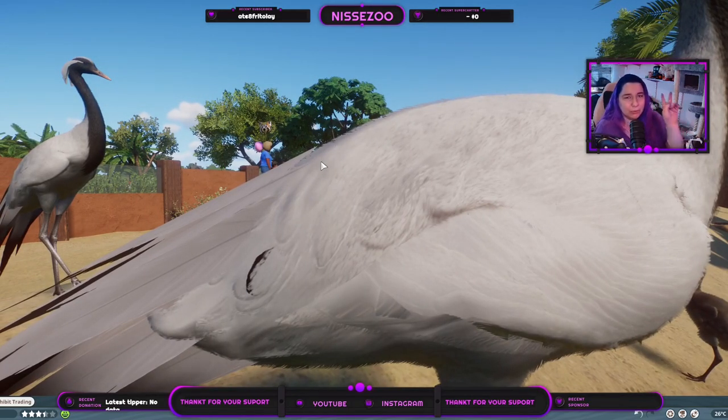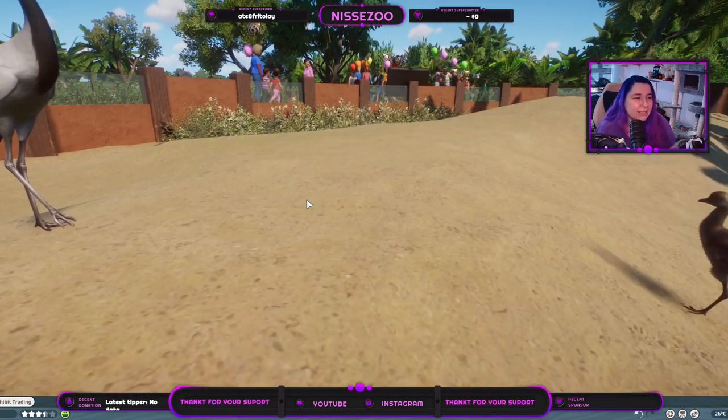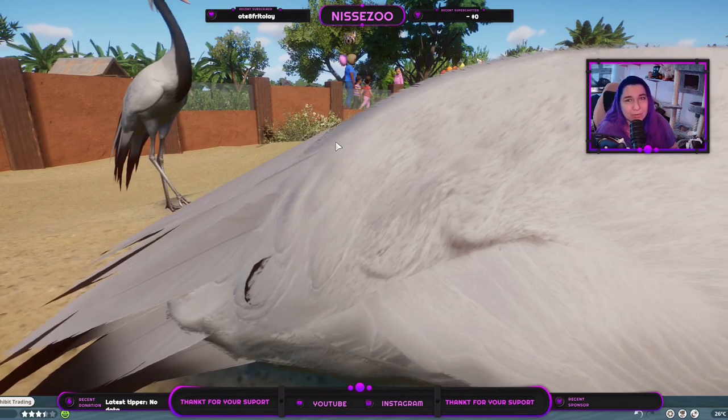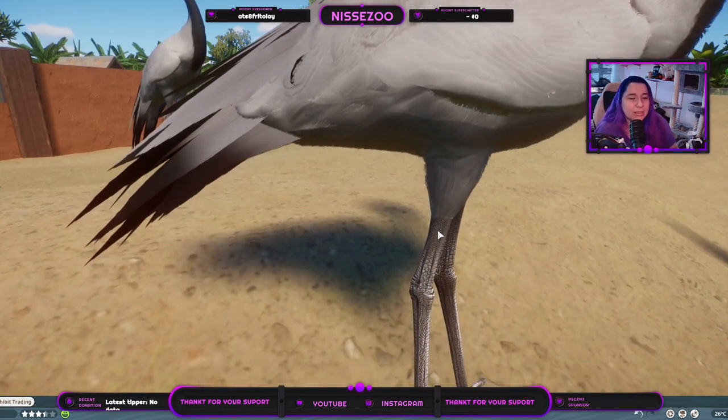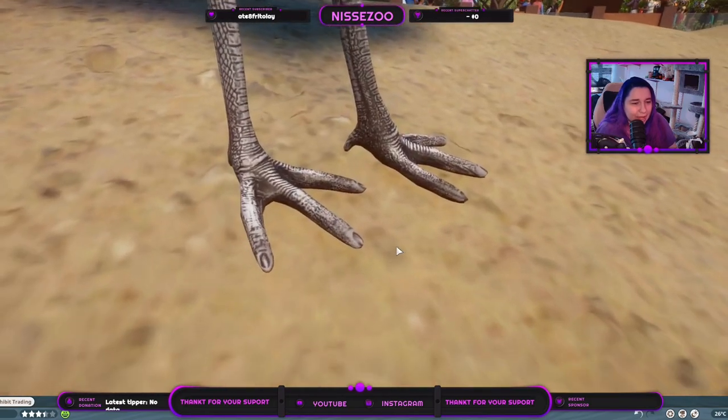What they did do, however, is thicken the texture up here so it's not as noticeable as it is for, for instance, the Red-crowned Crane from the game, where you have a really big gap. Because it's made more fluffy, the gap is smaller and not that easy to see — but since I know it's there, I'm looking for it.